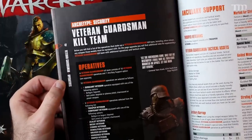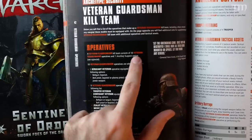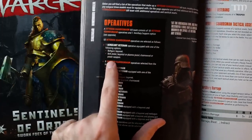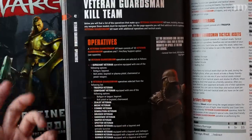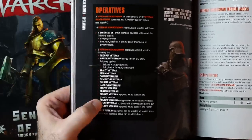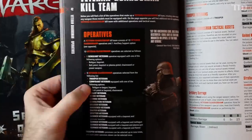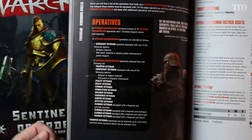Instead, here you have your Veteran Guardsmen kill team. There's no more points. These guys get to pick 10 models — one of them has to be the Sergeant Veteran, and they have a couple of weapon choices. Then you have like 14 other ones down here and you have to pick nine of them. Most of them you can only pick one, so you can only take one Medic, one Comms, one Demolition. Those names sound familiar? Those are specialists. You have your Trooper Veteran which you could take as many as nine of, but the rest you can only take one. That's how you make your list for the Veteran Guardsmen.